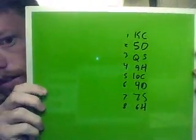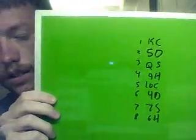In preparation, before you actually do the performance, you need to do three things. You need two sets of eight playing cards of two different colors — red and blue, for example. Both decks are comprised of seemingly random cards, but they are in exactly the same order. You also need to have written down the order of the cards — so I have King of Clubs, Five of Diamonds, Queen of Spades, and so on.